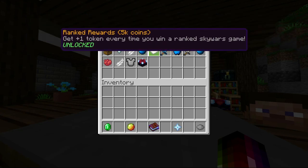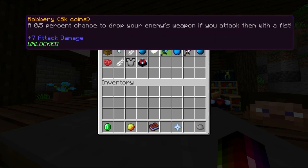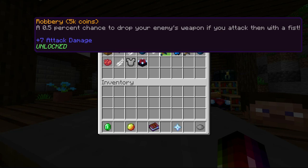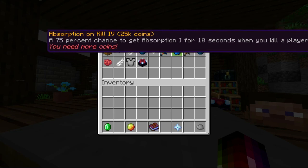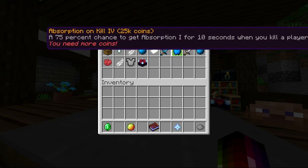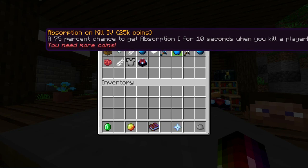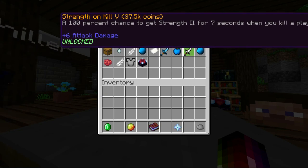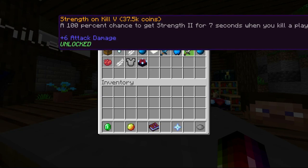Rank rewards — this is kind of if you want to play ranked and you want MVP++ because you can get it free with tokens. Robbery — I actually have not seen this in use yet since I really punch people with my fist, but it is very cheap so you might as well get it. Absorption on kill — definitely recommend, very expensive though. Strength on kill — must have as well; this is Strength 2 for 7 seconds maxed out.